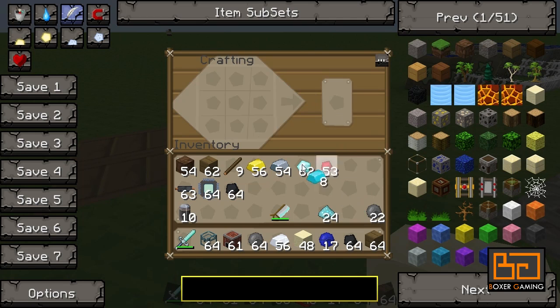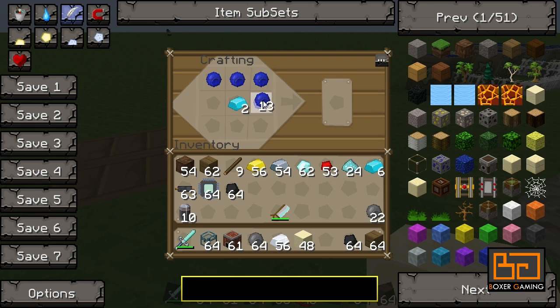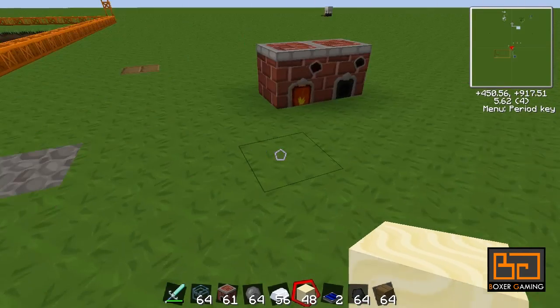So now we can make the solar panels — easy. Let's make two. It's just a blue alloy ingot in the middle and then the blue dot wafers on the sides. There we go — two solar panels. They're pretty cheap to make.